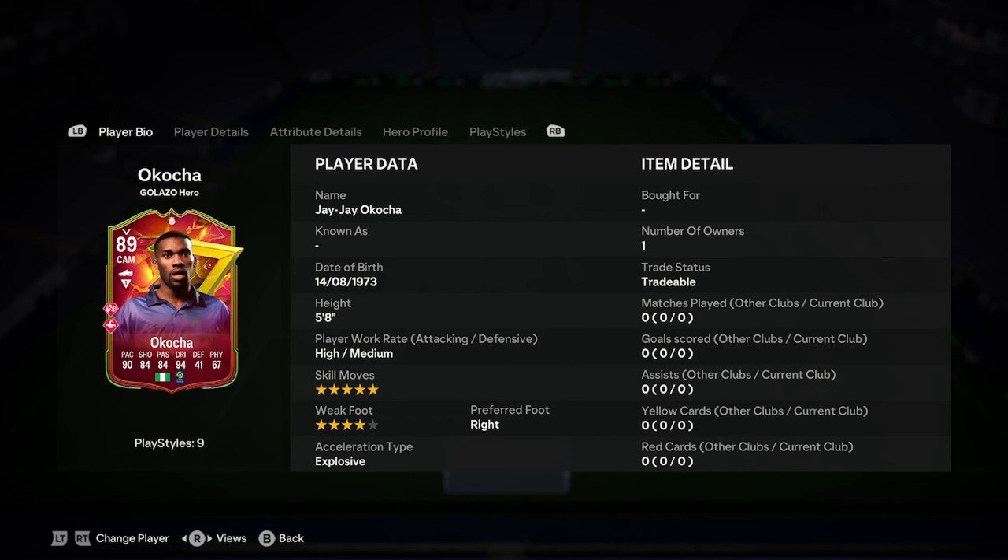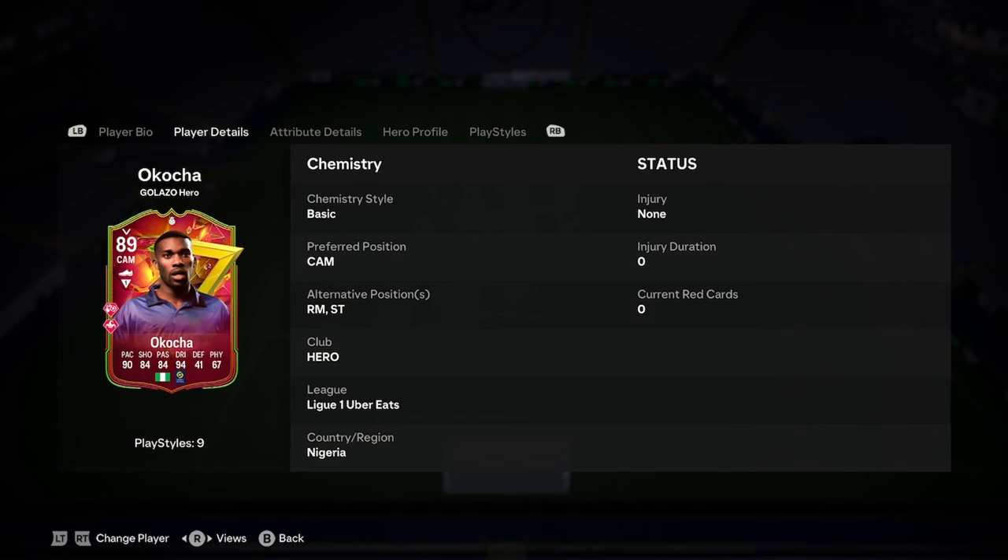Today I'll be doing a player analysis on the new JJ Okocha Galazzo hero card. He is 5-for-8, high/medium, 5-star skills, 4-star weak foot, right footed and explosive — that's a nice start. He can play CAM, right mid, and striker.